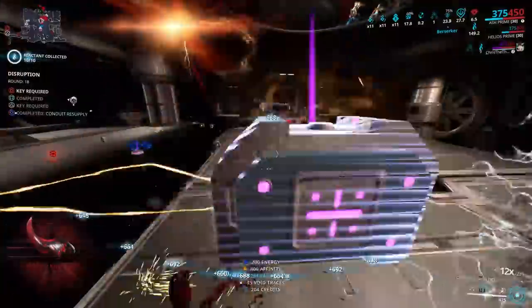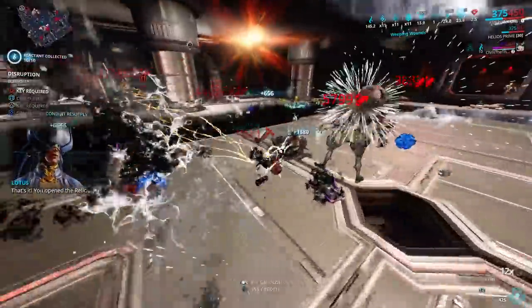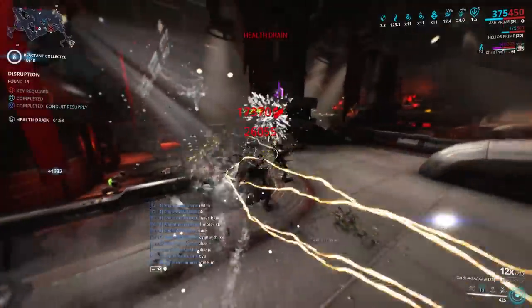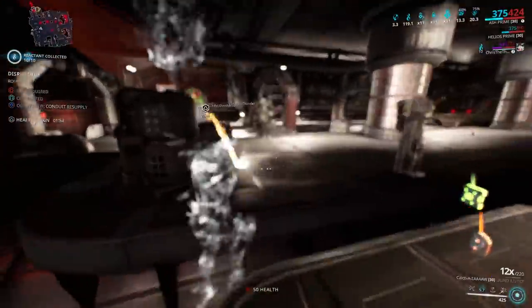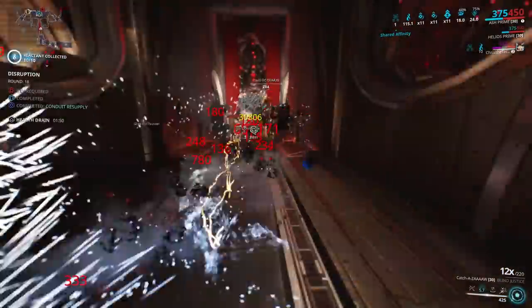This Zaw combination will have you Red Crit, Rivenless — it can shred through anything. For those who don't know, Zaws are modular melee weapons, so you can build them however you like. Mine is focused on speed, crit, and damage, and I will provide you with 5 different deadly builds that you should definitely try out.